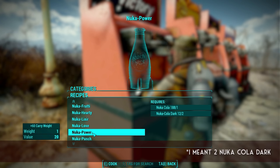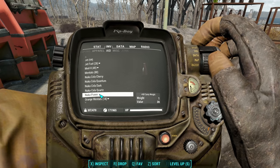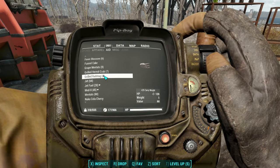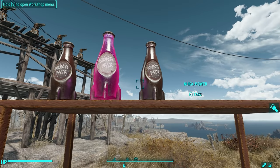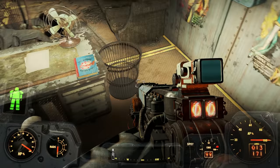Nuka Power is next: one Nuka-Cola and one Nuka-Cola Dark. It gives you plus 60 carry weight — I'm going to be using that all over the place. I wonder if it stacks with the Grilled Rad Stag, and it does stack! That is awesome. Sadly, as awesome as it is, it looks boring. You find this recipe book inside the Nuka-Cola power plant to the west of Nuka World — enter the building, climb to the top until you get to the manager's room, and it's sitting on the manager's desk next to his skeleton.